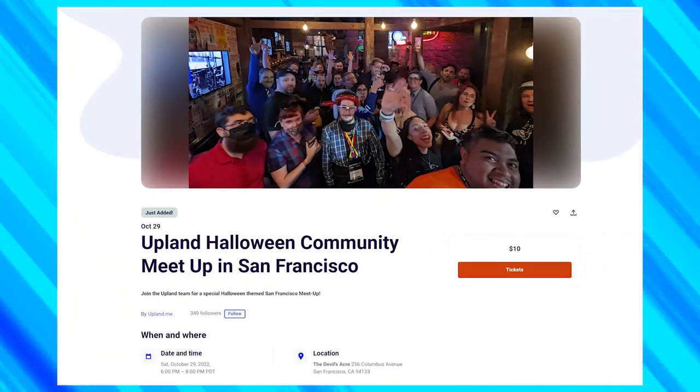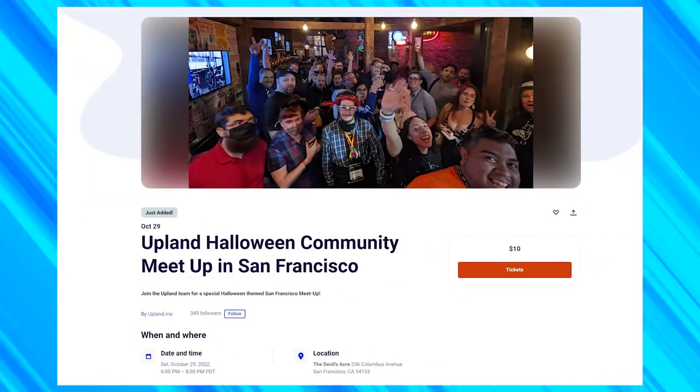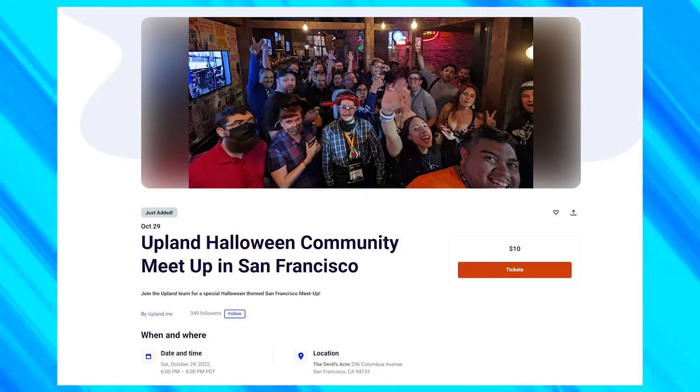Reminder coming into this — we've got our Halloween meetup. That's right, our Halloween meetup in San Francisco. Don't forget to join us. RSVP over on the Eventbrite page for all of the details. Come get your free block explorer, come hang out with us. It's going to be a good time. Dress up in Upland-themed costumes for a chance to win some prizes.